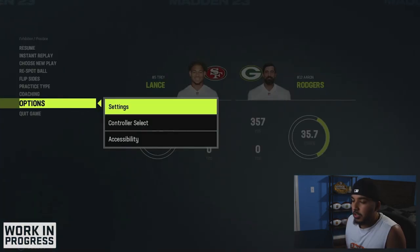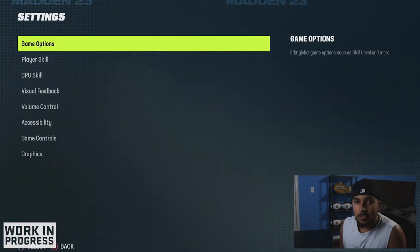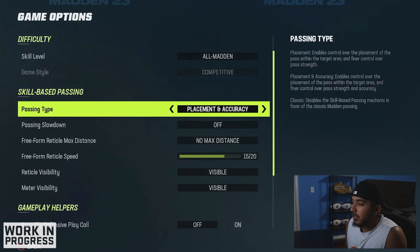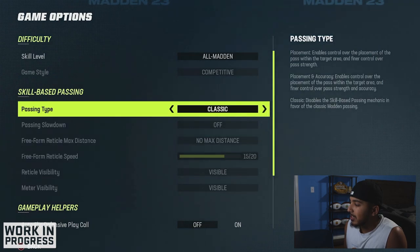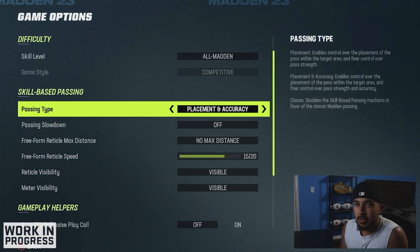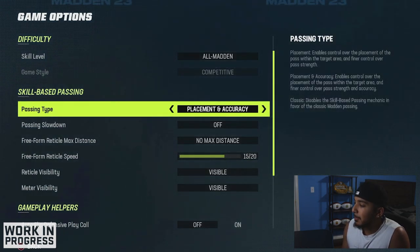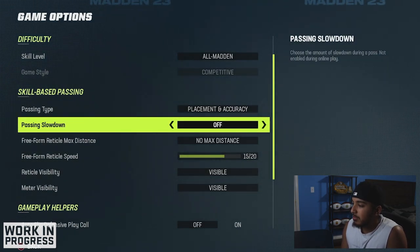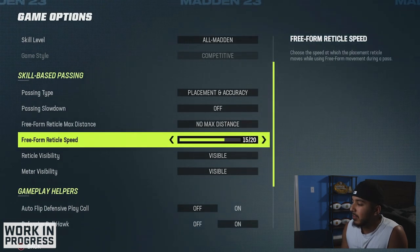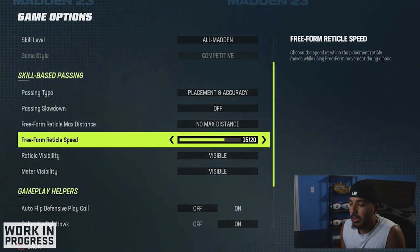First things first, you're going to want to go into your settings — you can do this in the pregame menu or in-game — and go to your game options. You can either choose placement accuracy, classic, or placement for your passing type. I've been messing around with this and here are my settings: I'm going to use placement accuracy, passing slowdown off, no max distance, and 15 out of 20 for my reticle speed.